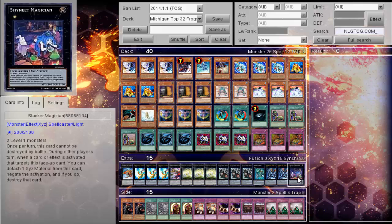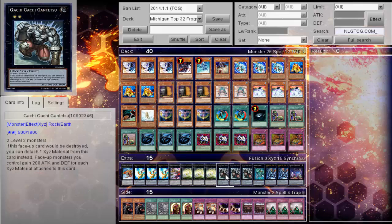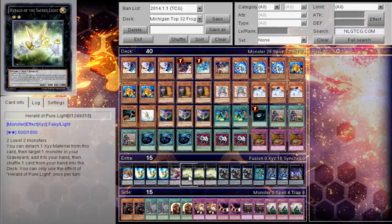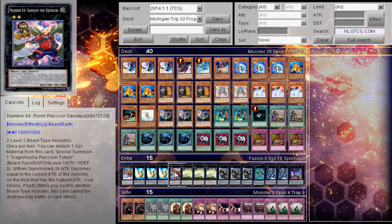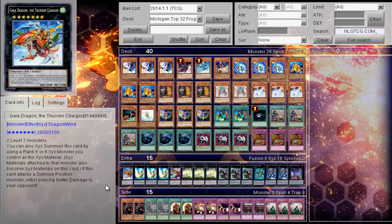His extra deck: one Shining Elf, two Dark Mist, one Kappa, Triple Gachi Gachi Gantetsu, Triple Herald of Pure Light, one Number 64 — though he thought he could make this, you actually can't because it requires two level two Beast-type monsters. Triple Downerd Magician, and one Gaia Dragon the Thunder Charger.